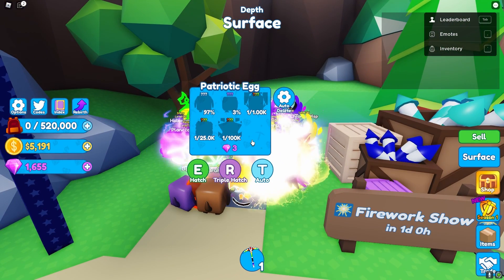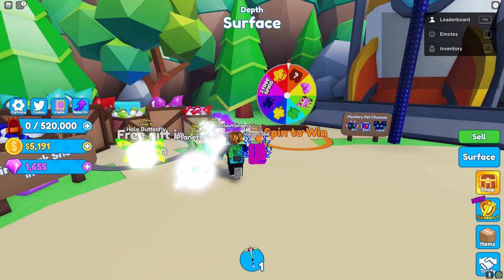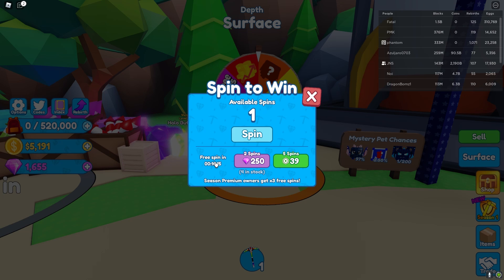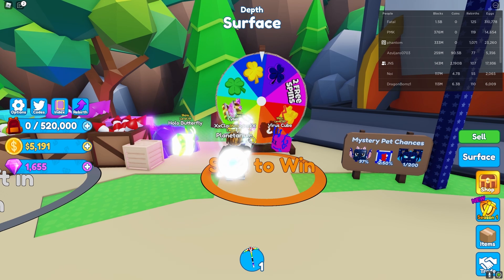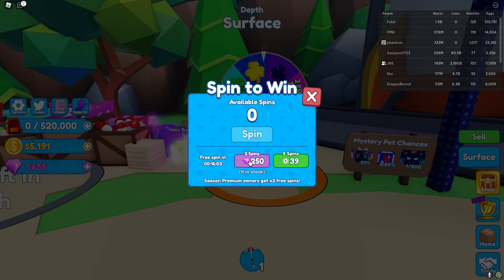The Patriotic Egg has five different pets and it costs three gems, so we're going to open up a few of those in a second. First, let's look at this Spin to Win — I have four in stock, so I'll claim one spin and spin it. You can get free spins off of this as well. We got a Super Lucky Boost, so let's buy two more spins and spin again.